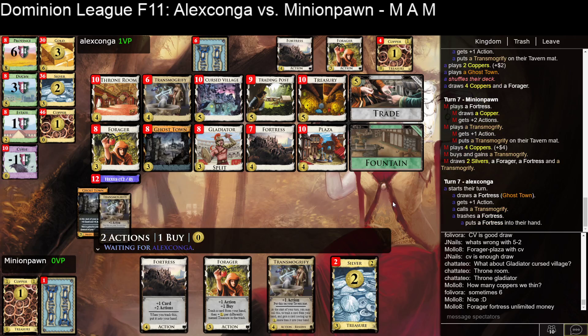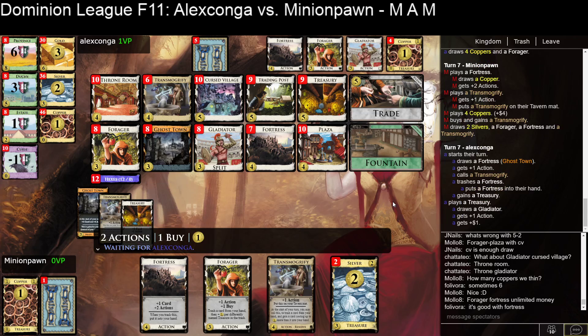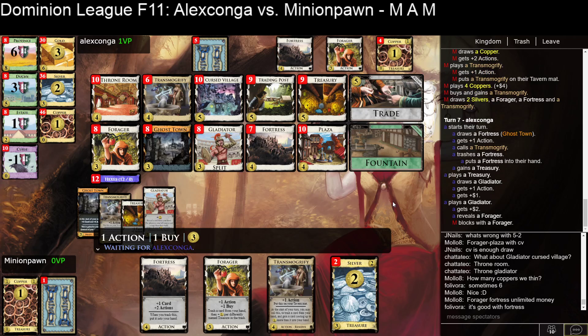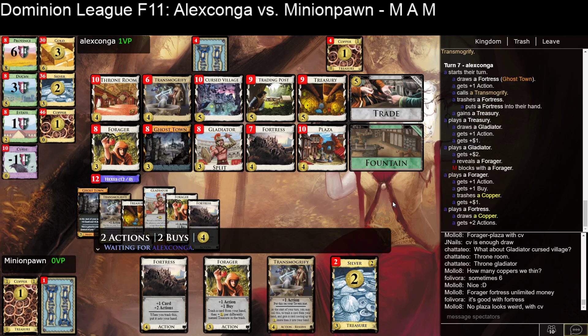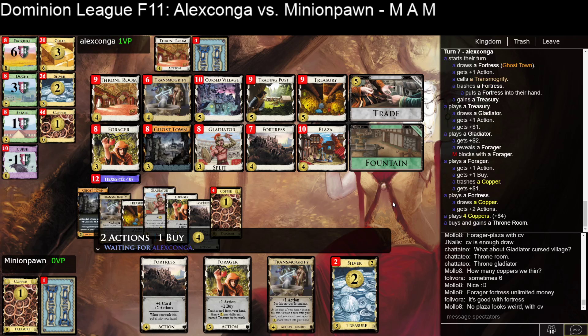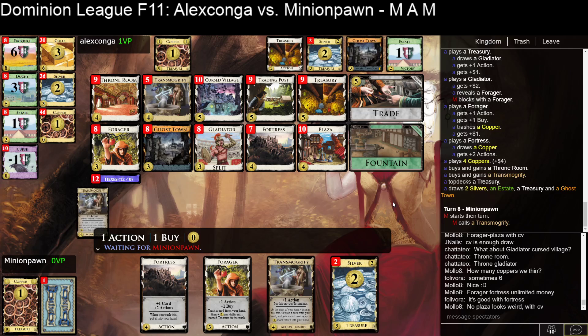They're both going heavier on the Transmogrifies than I would. You could probably grab one and move on — it's not clear that it's not good here just with the synergies. My build, I think, would have a few more Plazas and Cursed Villages to try to get my draw going — mimicking draw, discarding Coppers and drawing back up with Cursed Village. But we'll see — if they're able to align Transmogrifies with Fortresses and just print out a bunch of free five-costs, that's going to be really nice for them.